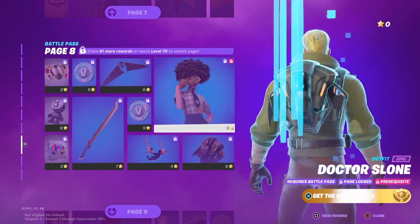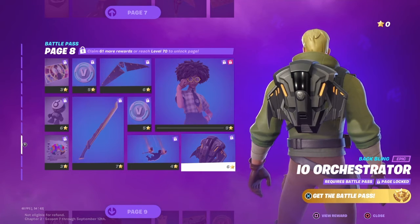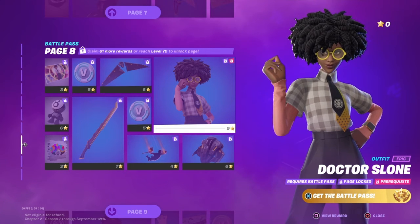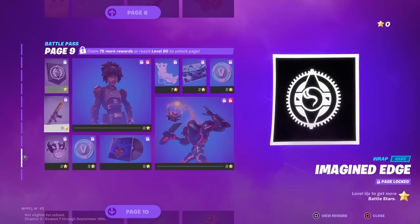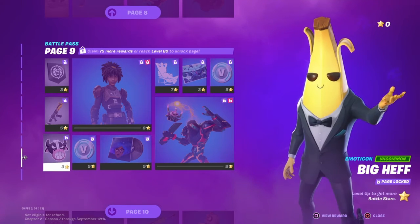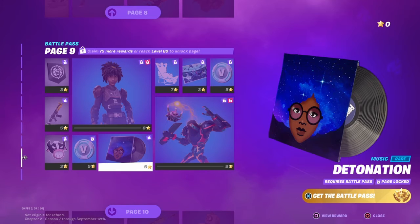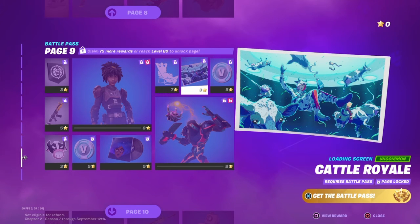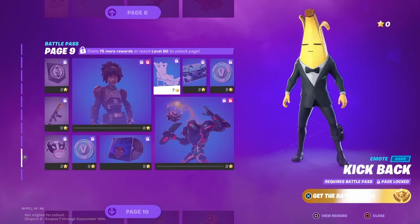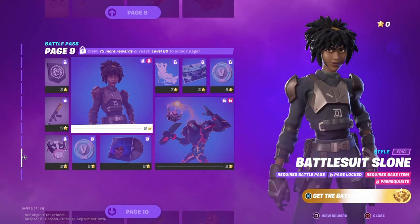Page nine: banner icon, Imagined Edge, 100 V-Bucks, Detonation, Molten Midnight, Ziga, 100 V-Bucks, Cattle Royale, Kickback emote — that would be funny to do on people — Battle Suit Sloan.